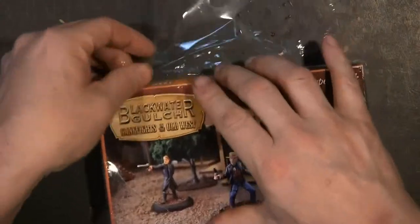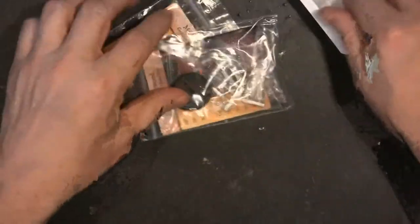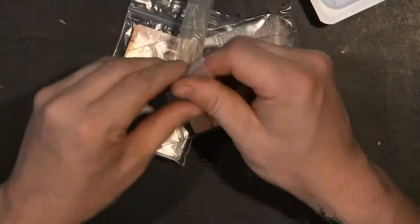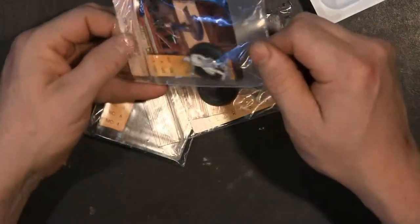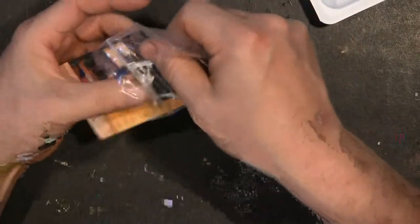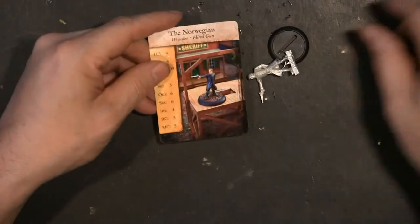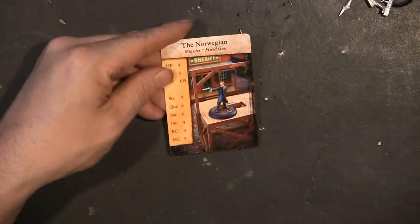It's a three miniature kit. Inside you've got a plastic box, you've got the three miniatures with cards, and we'll start with the guy that is one piece. We'll move out here and zoom in so you can see the card.